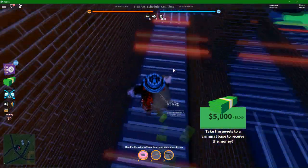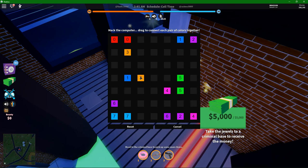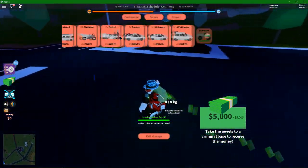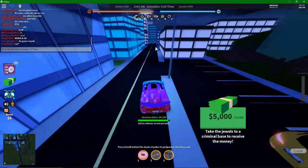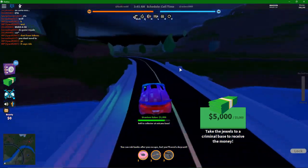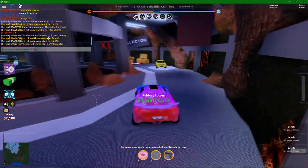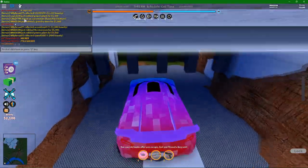I'm spawning my torpedo and driving away to cash in. When I cash in at the collector, I get $6,000 from the jewelry store, $6,400 from the museum, and $5,050 from the power plant — all at the same time. This is basically the best way to grind for money in the game.